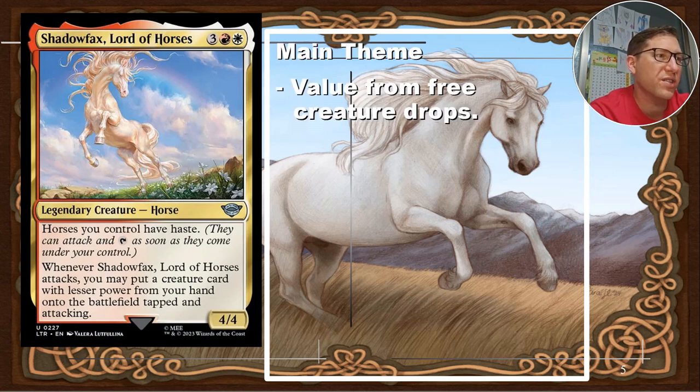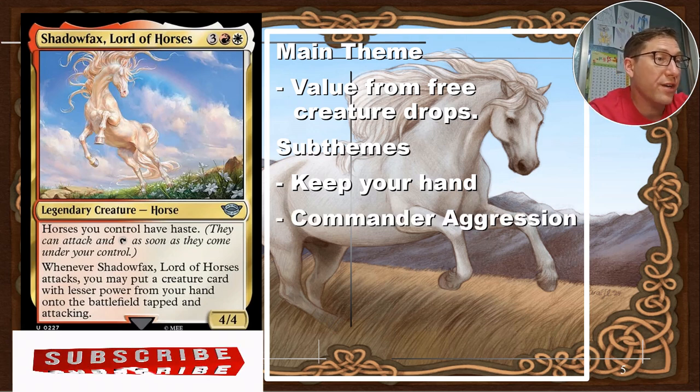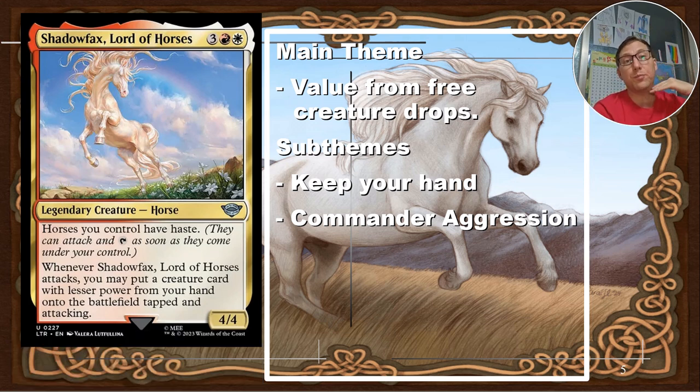The main theme here is value from free creature drops. Sub-themes include: keeping your hand stocked — not just card draw but finding creatures you keep putting in, scrying, and controlling what you draw. Commander aggression is also key — Shadowfax has to attack to trigger his ability, so we need ways to make him keep attacking without getting knocked out repeatedly.